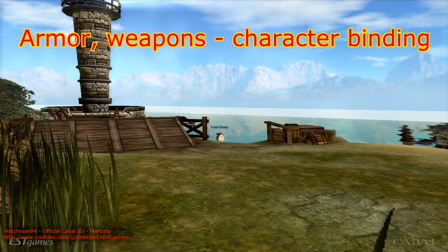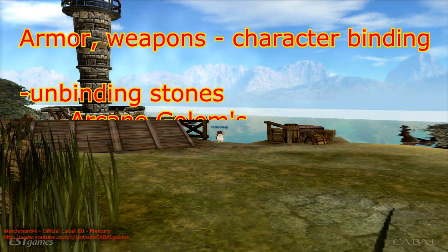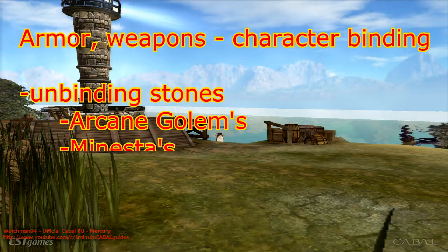First of all, let's see armor and weapons. There are a couple of ways to remove the character binding attribute. They are called unbinding stones, and two types of them exist: arcane stones and Minesta's stones.